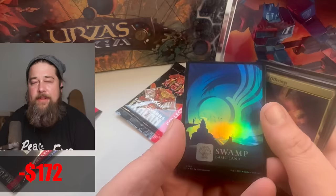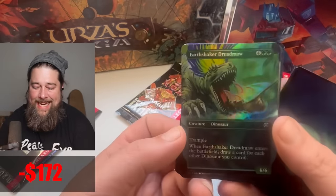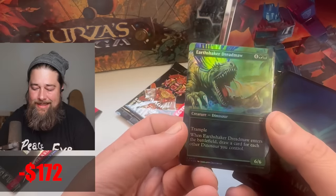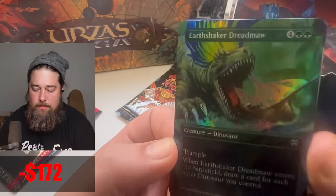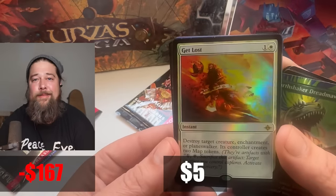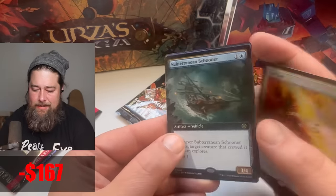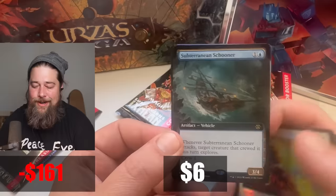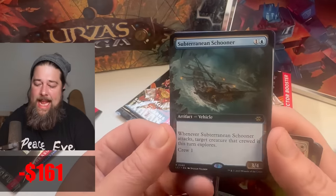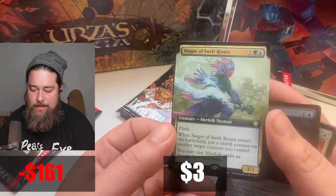I'm coming around on these lands — when I first saw them I was like meh, but now — Shaker Dreadmaw! The best Dreadmaw of all time. It looks good in foil. Look at that mouth. Get Lost — this card's so much better than I thought. It turns out map tokens are not actually that much of a downside in most decks. Subterranean Schooner — this card is showing up way more than I expected. To me it looks bad; vehicles that are ground-bound I generally think of as bad, but this one's actually working.